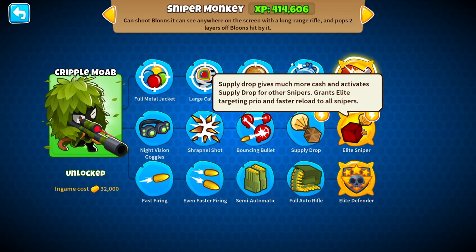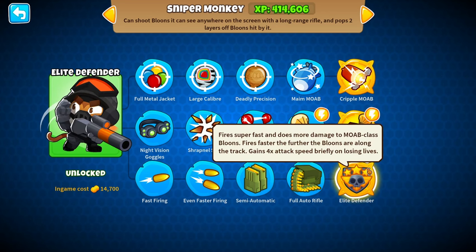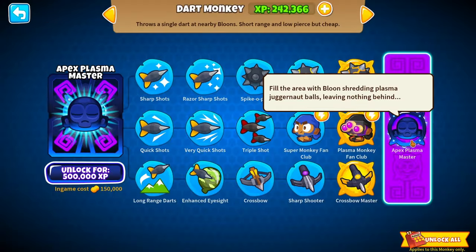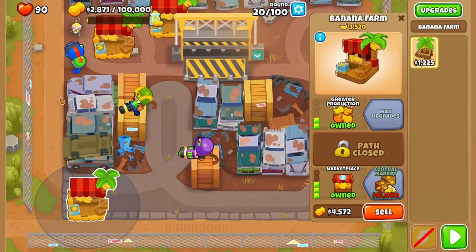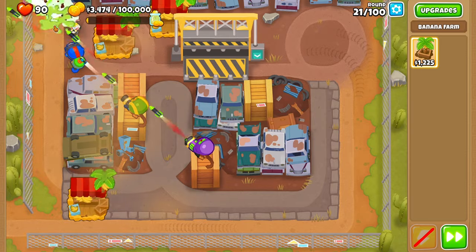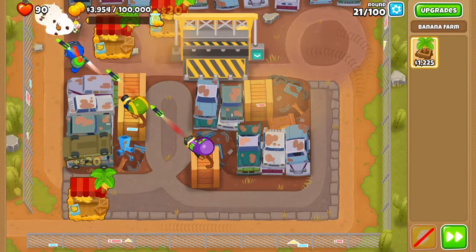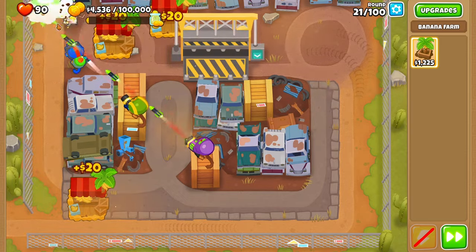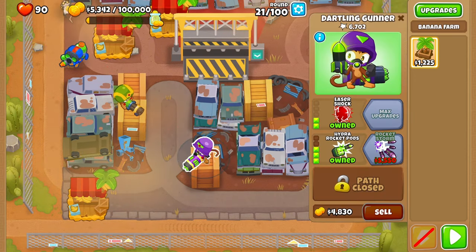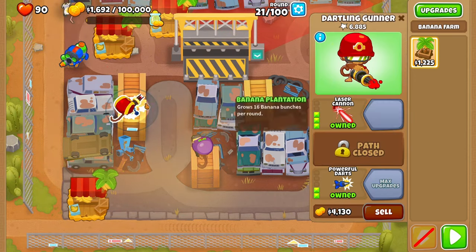Once an upgrade path reaches the third stage, it will lock out the other path, making it so that no two monkeys have to be the same. And as you can see here, once we unlock all the upgrades for a monkey, we can sometimes discover its final form — being the apex of upgrades, nothing will be the Exodia of your run. From the maps to the units, the keyword is customization. Bloons TD 6 entrusts the experience entirely in the hands of the players — it's entirely up to us to make our own fun in this incredible sandbox.